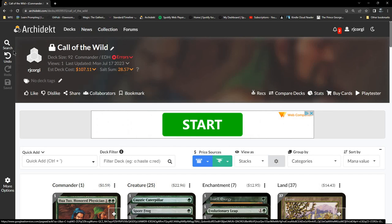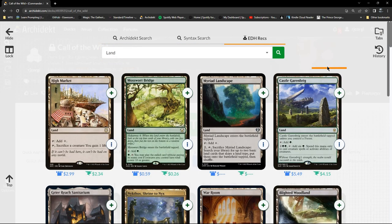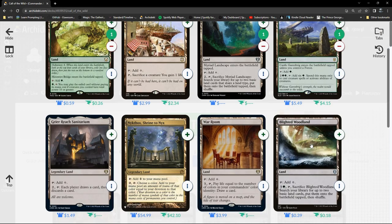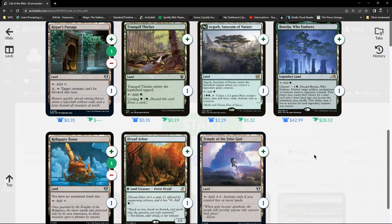We need another eight cards, and they're going to be creatures. Let's have a look at the lands here first. There's Myriad Landscape — definitely want that. Of course I want that, why wouldn't I?